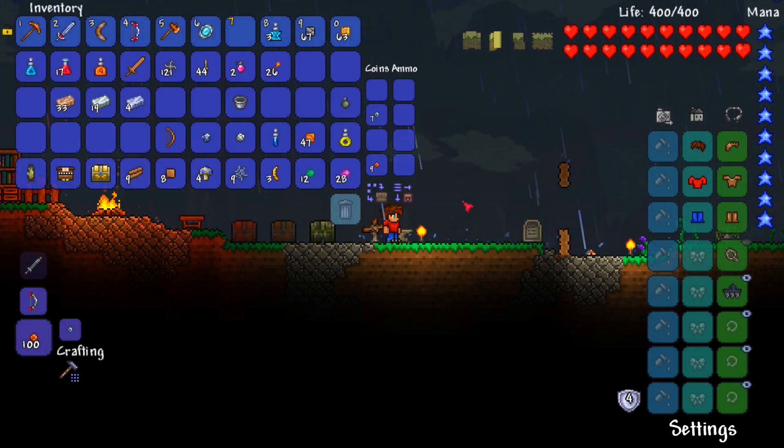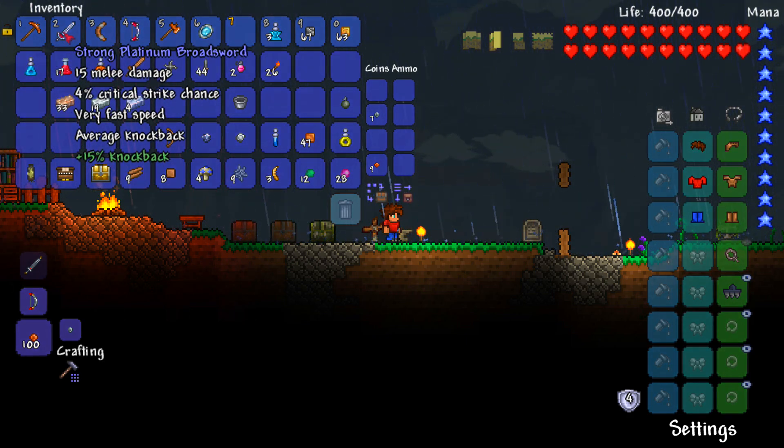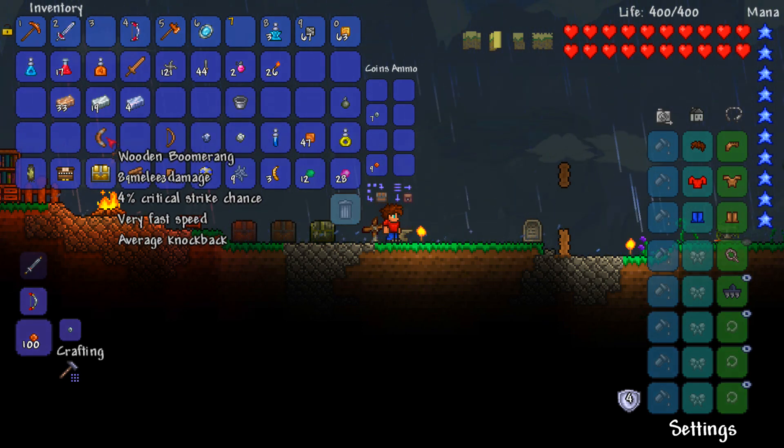Looking on the forums, the mandible blade does 14 melee damage, which is actually one underneath this. However, like I did mention, it does have auto swing, so maybe it's still worth getting - I might just farm for it for the fact of getting it anyway. The strong platinum broadsword gives us 4% critical strike chance, which is a very nice weapon nonetheless. It doesn't seem like you can upgrade your boomerang though - I thought you could actually upgrade boomerangs.